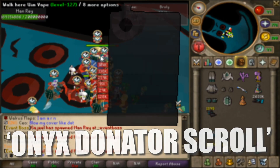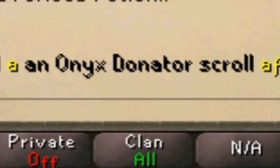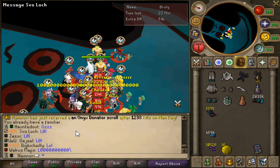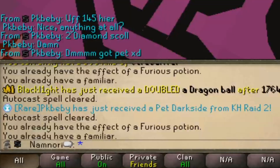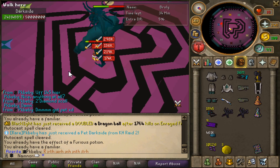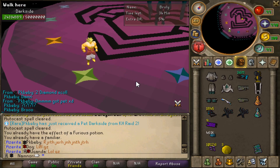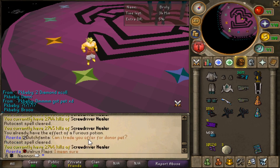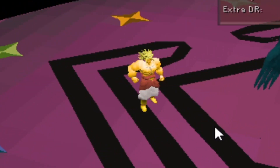An Onyx scroll! I haven't gotten that from Man Ray yet, so that's for the collection. Oh my god — a pet Darkseid! PK Baby just got that. I was just speaking to him. He asked what kill count you need to win one, I said 3-5. He said he got nothing — and he just pulled the first pet in game. That's insane. Congrats, bro. Kind of sucks, I wanted to be the first, but we move.